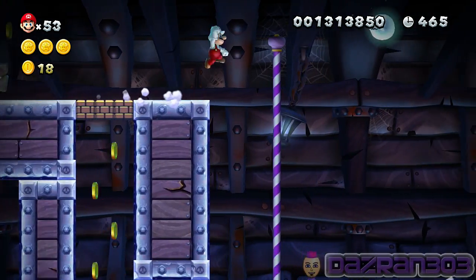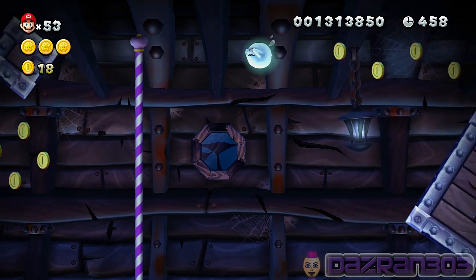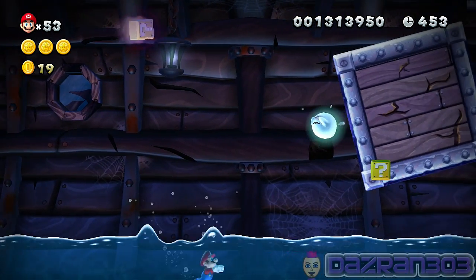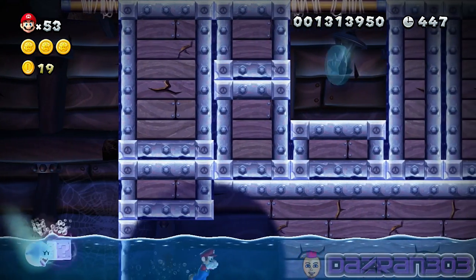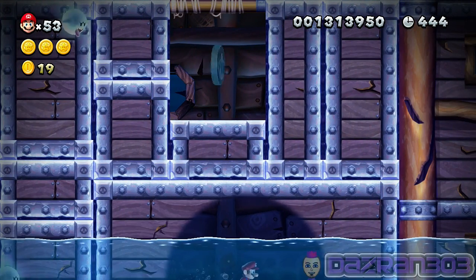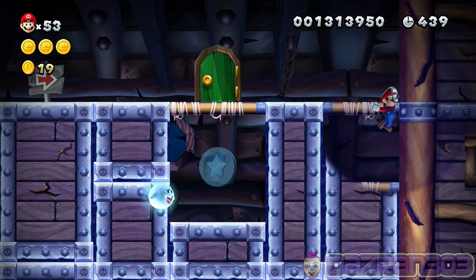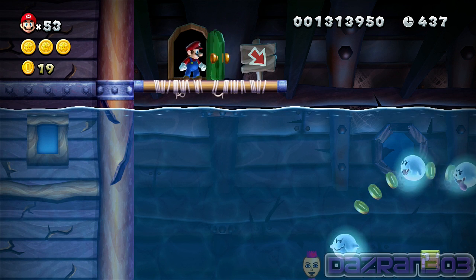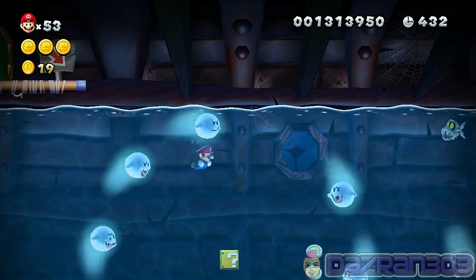Let's speed run - ghost house! Get out of my way. I nearly jumped back onto the question block even though it's an enemy - who cares. We can go in under here. Wall jump! I hate this part of the level, it's really annoying - waiting for these ghosts. Bad Mario!